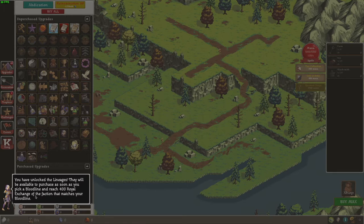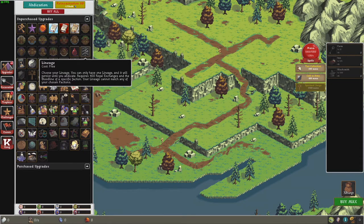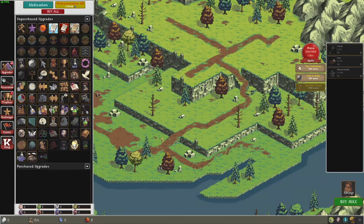Okay, well that means I need to grind a little bit — just up to around E50 gems, and that's it. Then there's this Lineage. You can only have one Lineage and it will persist until you abdicate. Requires 400 Royal Exchange and the Bloodline of a specific faction. Your Lineage cannot match any of your chosen factions.